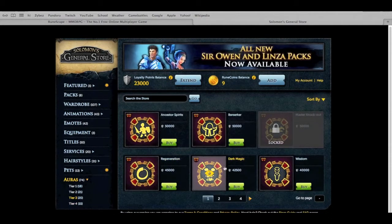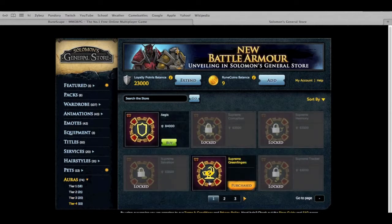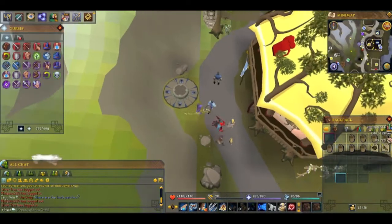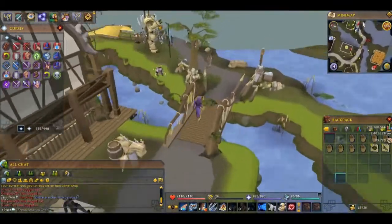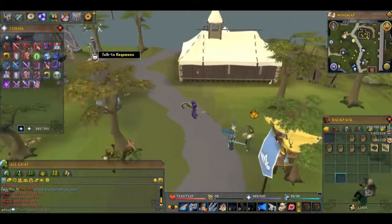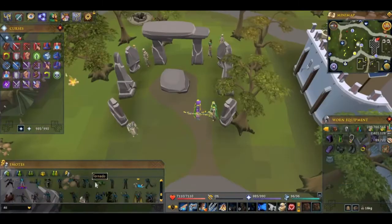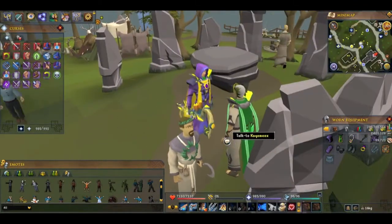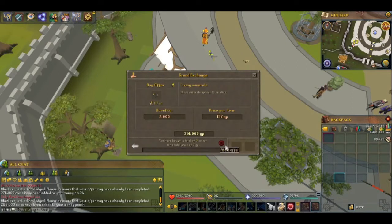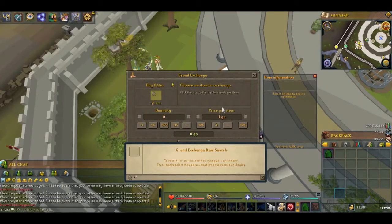I wanted to get back some things I recently had, so I went and bought the herblore skill cape — I hadn't gotten it yet because I hit 99 and started the series before buying it. So this was the first cape I bought. I ended up doing the skill cape emote. Then I went to the GE, had the Statius warhammer waiting to be sold, and wanted to grab some more living minerals so I could AFK while doing homework.